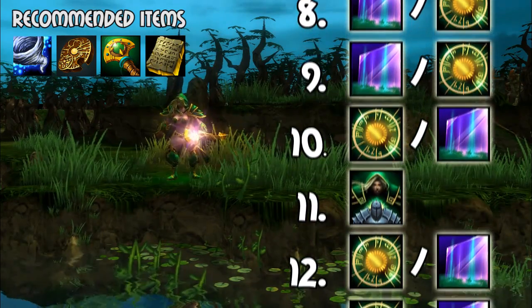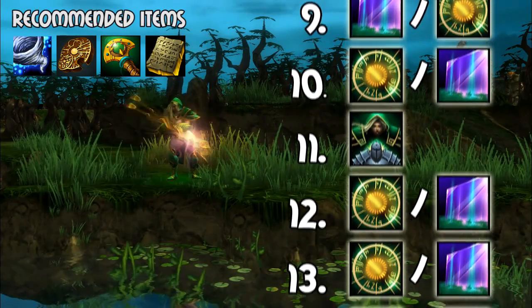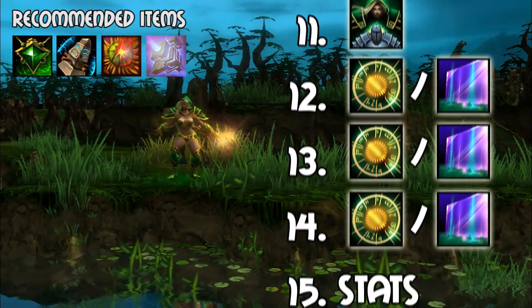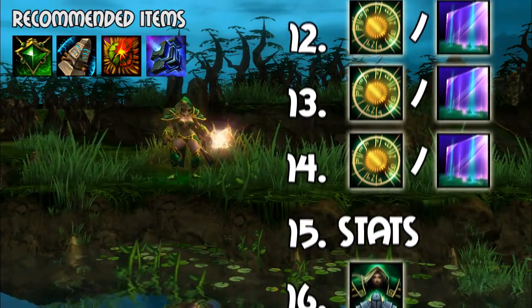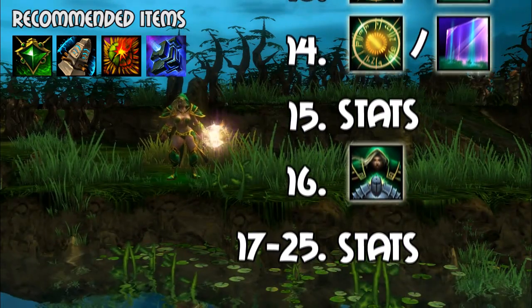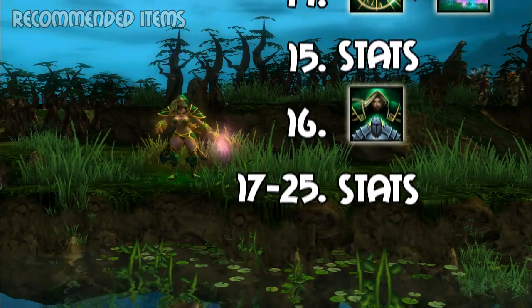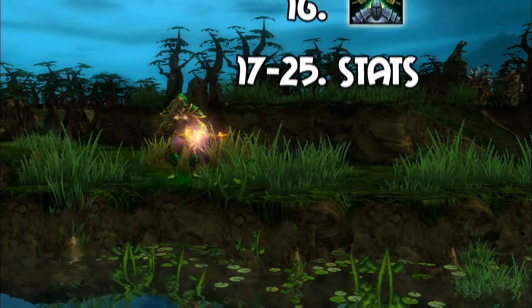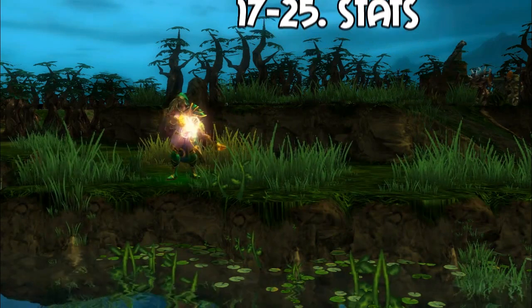Depending on the lineup, you may also find that leveling the wall may prove more useful if you gank frequently at early levels. When choosing items for Empath, the main things you'll want to focus on are activatable items and auras. Since you'll be able to use your items and abilities while inhabiting a teammate's body, items such as Tablet of Command, Astrolabe, and Storm Spirit will be especially useful.